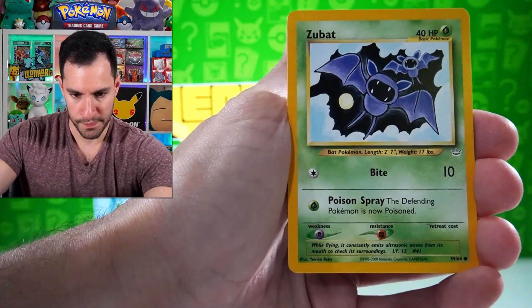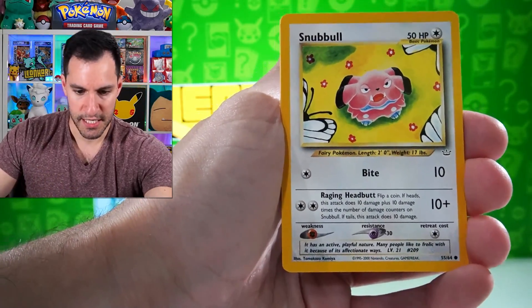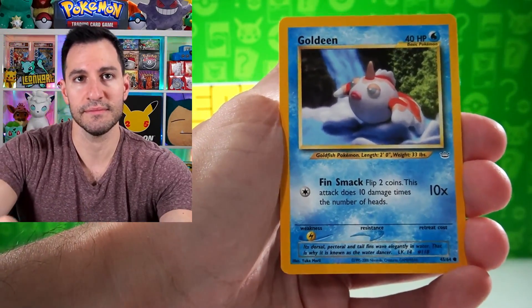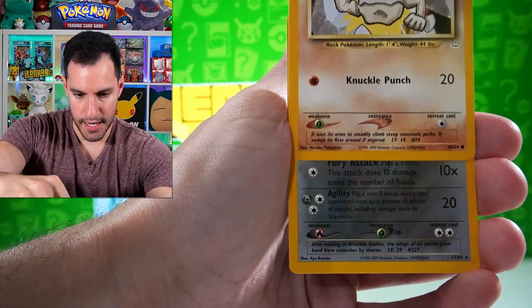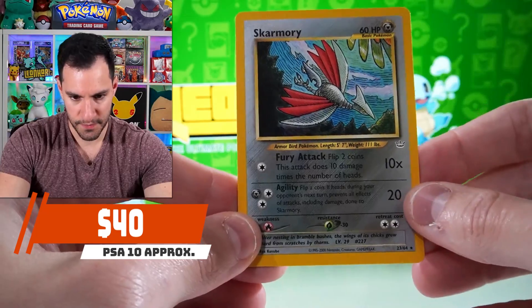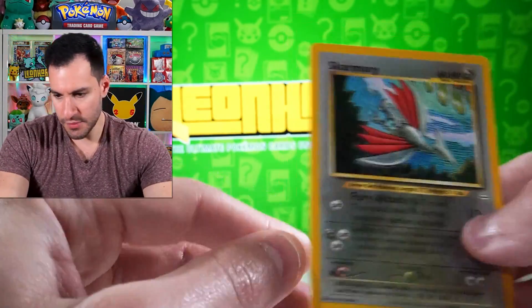Swine up, Farfetch'd loves the stick, Zubat stencil — I love these stencil type of drawings. And a Skarmory non-holographic — wait, is that a Ho-Oh wing? It has to be, because Ho-Oh is in this set — I've pulled a Ho-Oh holographic before in this set, so I'm going to guess that is Ho-Oh on there. All right, so we got a Skarmory with cool stencil drawings. Before we continue this opening, I want to open up one of the special surprise packs — this one right here.